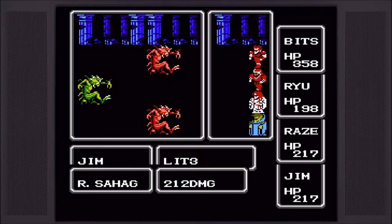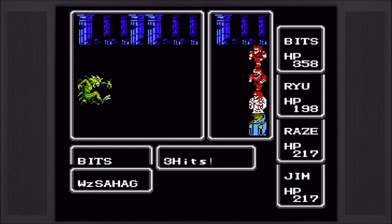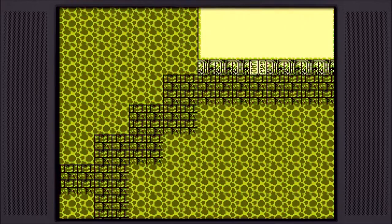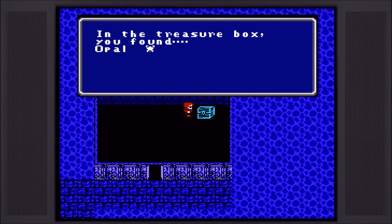Maybe I should get the Cat Claw for Ryu unless we get a Lightning sword. We probably won't even get that much experience or money from this fight. We actually got a decent amount of gold — experience was so-so, but Jimmy leveled up which is awesome. I did say they were pretty close to leveling up. Opal armor — now let's see who can wear that.